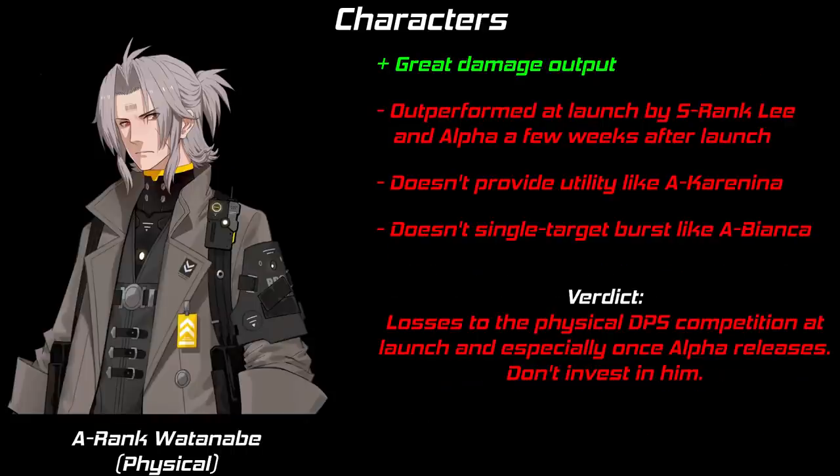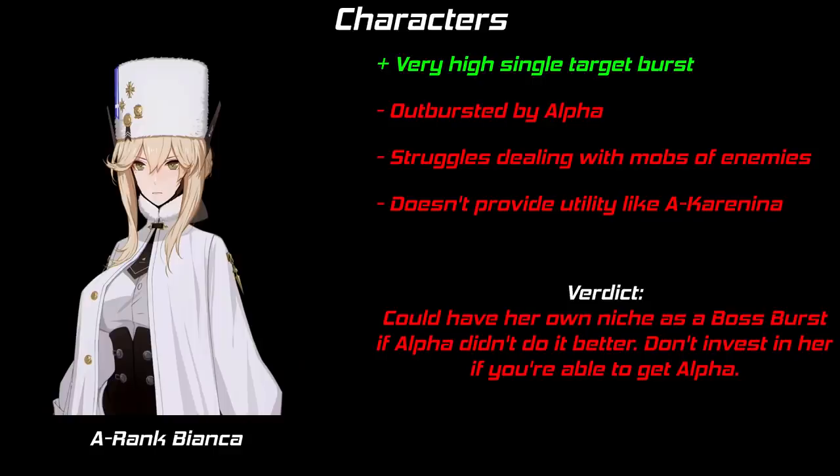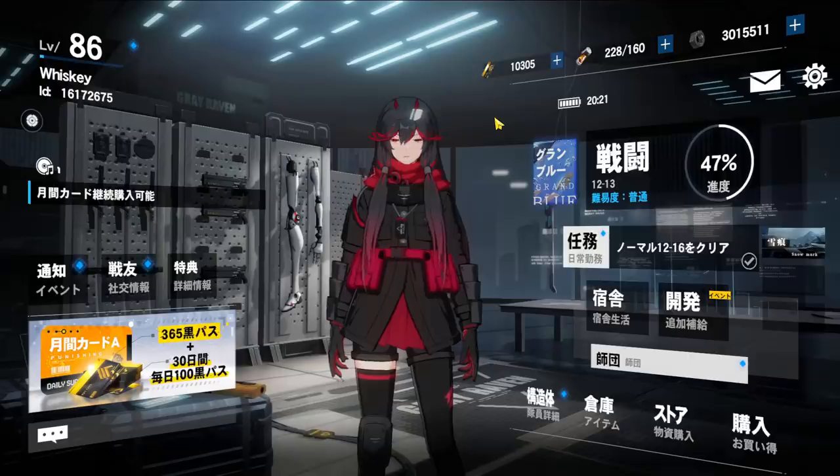A-Watanabe competes with A-Karenina for the physical DPS spot at launch. Sadly, he can't measure up to the utility A-Karenina brings long term. Short term, there's no reason to invest in a pure physical DPS with Alpha only one patch away. Don't invest. A-Bianca, another physical DPS, focuses on single target physical DPS but doesn't excel at it enough to matter. Alpha out-DPSes her, and she has no utility. Don't invest either.